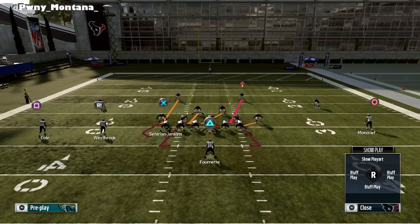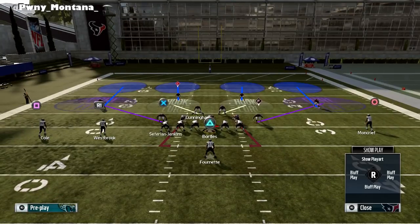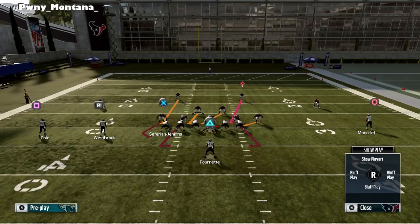And if you check the run fits in this formation, as you can see, everybody besides the outside cornerbacks are in the run fit. Now what that means is if they run the ball you have literally nine people coming after the running back. They're gonna be there to help stuff the run. Obviously you're not gonna stuff the run every single time — it is Madden — but there are gonna be some games where you might be stuffing the run every single time, and I use this a lot.